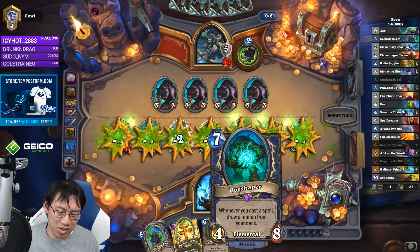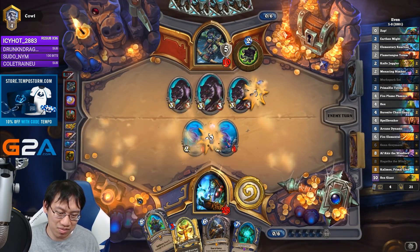Whenever you cast a spell, draw a minion from your deck. Whenever you cast a minion, play a random Shaman spell.